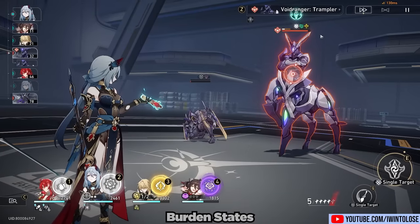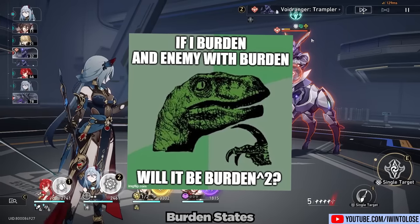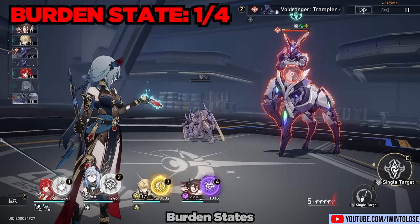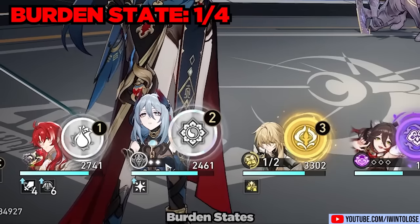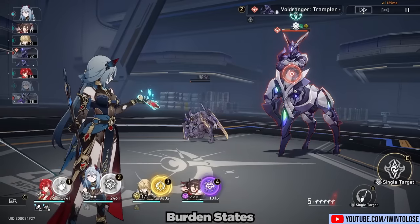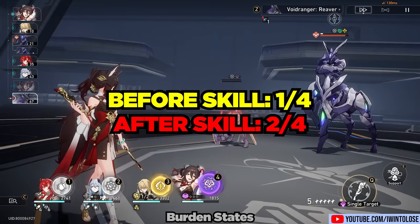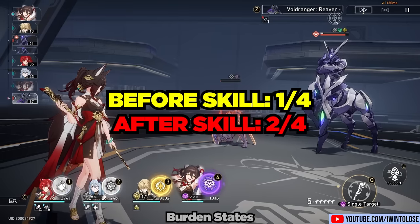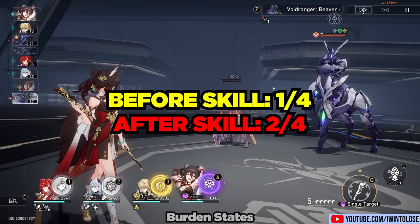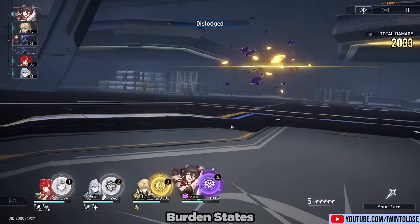So what does this mean if you use her skill on an enemy that already has burden on them? This is where it gets confusing — when you use her skill when the enemy is already in a burdened state. Right now it is at one out of four, so you would expect it to still be at two out of two burden skill point generating things available. But when we use her skill, it actually brings the enemy to the two out of four state. One dot is missing from Hanya's burden indicator and the enemy doesn't have any hits on it, so it is at two out of four current burden state.